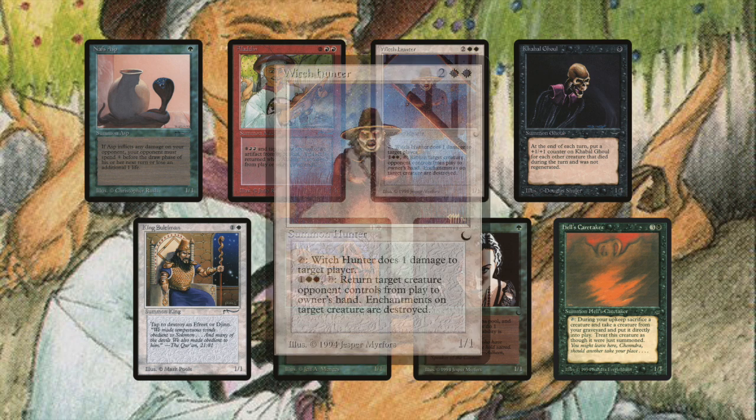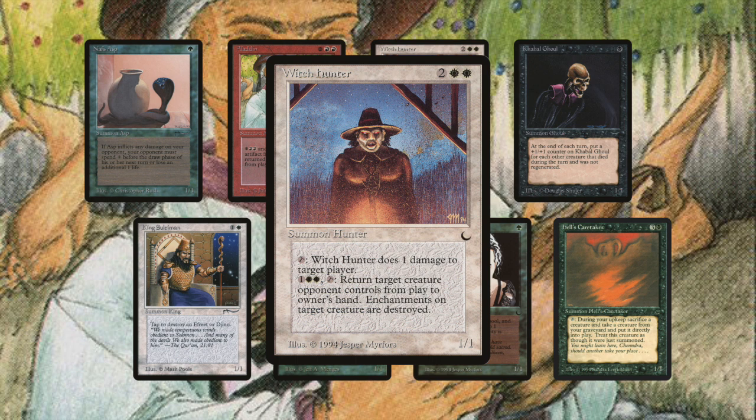The card right next to Aladin is Witch Hunter — 2 white and 2 from The Dark expansion. This card is so interesting because it's a white card, but it feels so blue. Tap: Witch Hunter does 1 damage to target player. Pay 2 white and 1, tap: return target creature your opponent controls to owner's hand, and enchants on the creature are destroyed. This card is the perfect weapon against annoying paralyzes, and an even better weapon against Control Magic. Playing against a blue mage? Board in your Witch Hunter and those Control Magics are a thing of the past.